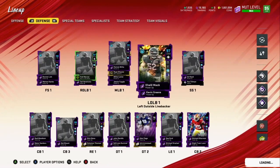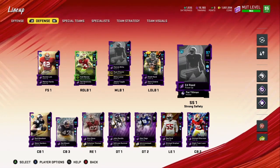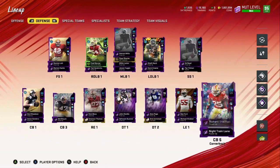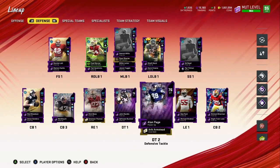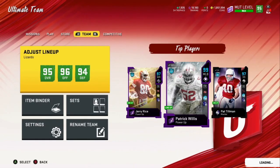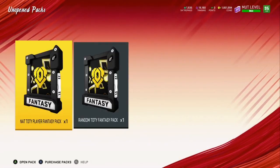Defensively, I already have Jamal Adams in my special team slot — he's waiting for his Team of the Year piece. I already sold my two D-tackles because I want both of the Team of the Year D-tackles. We only got 1.8 million coins so we've got a long way to go, but we're going to start here — two packs.